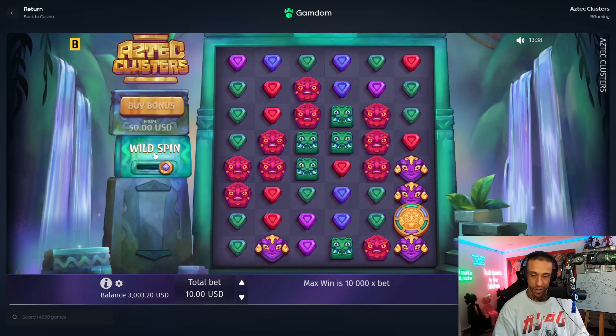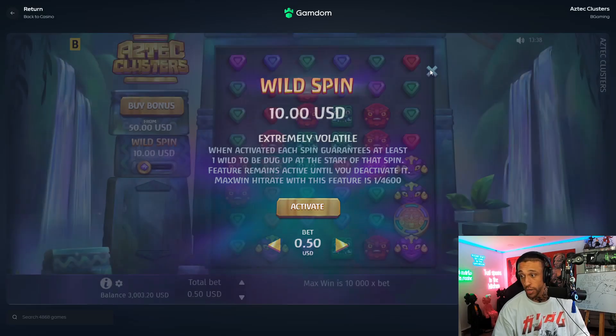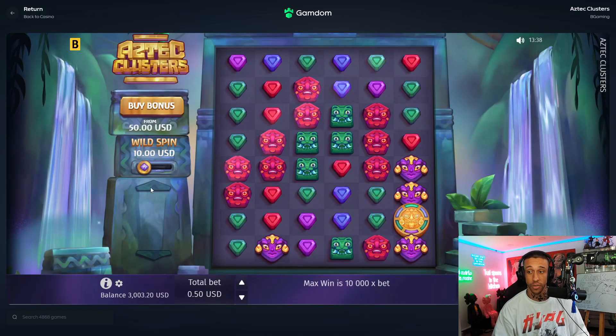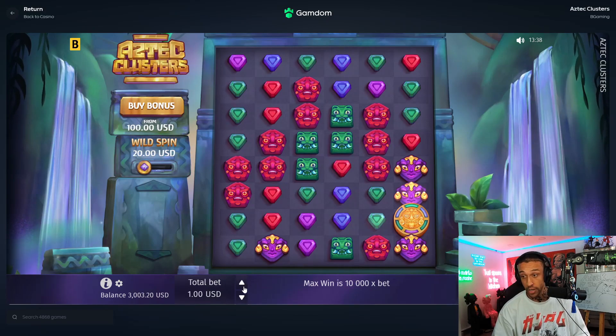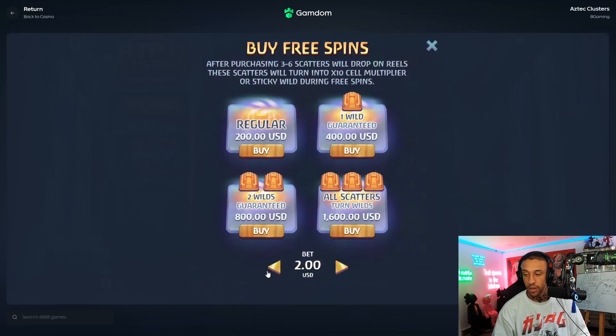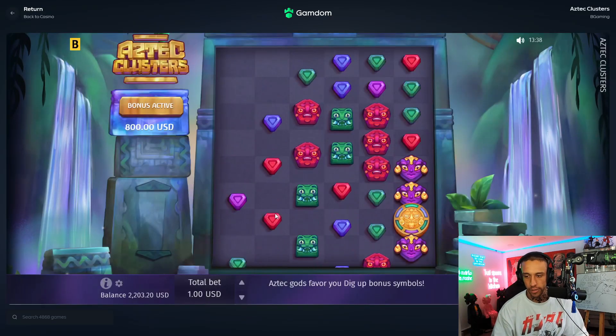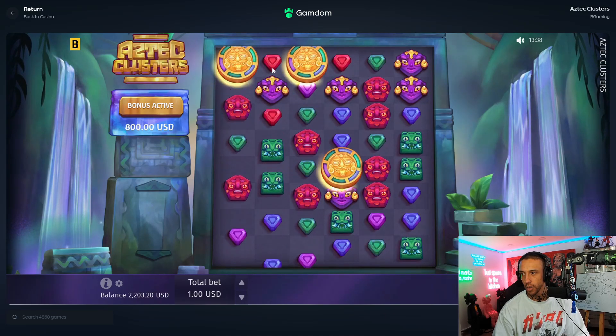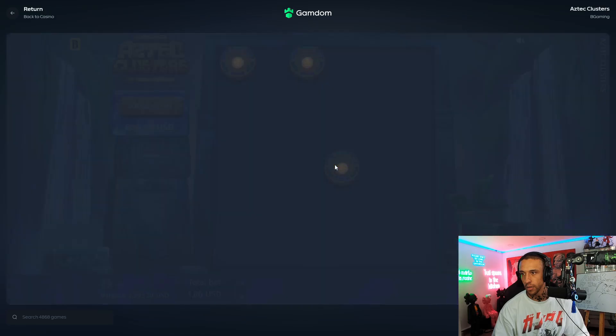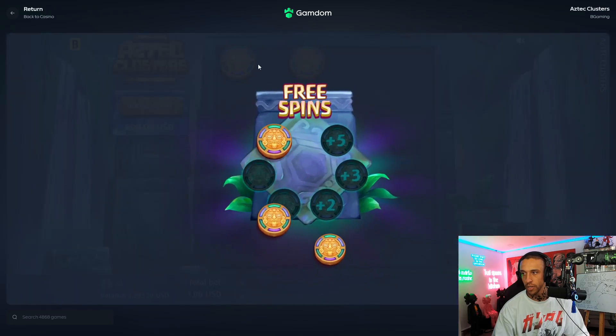Alright, this is Aztec Clusters right here. There are one of two things most people have been doing — the wild spin feature. I'm not gonna do that right now because it already rinsed me for thousands of dollars. However, we will start at a bonus buy. I forget how this works but I'm gonna go like this. Okay, so these two will be wilds — that's what happens, this turns into a wild.